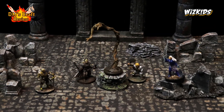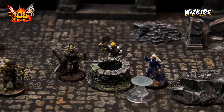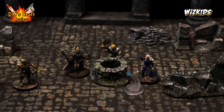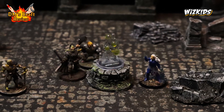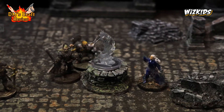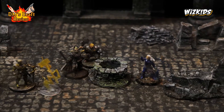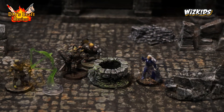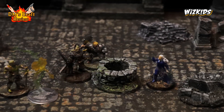Then we have the grasping vine, Tenser's floating disc — classic spells — mage hand, dancing lights, a very fun representation, unseen servant, an elemental weapon, another elemental weapon, and a spiritual weapon.